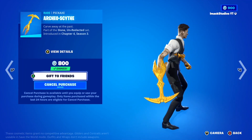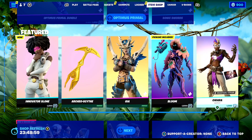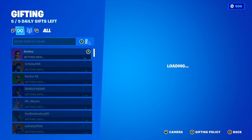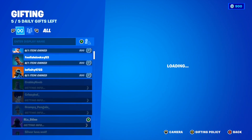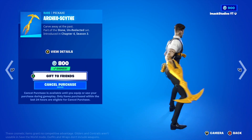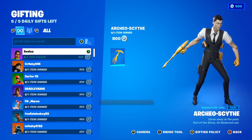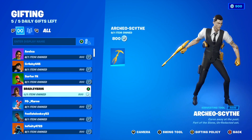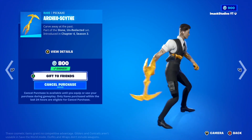The reason you clicked on this video is to find out how to get this pickaxe for completely free on your Fortnite account. The way to get the Archeo Scythe pickaxe for free is by me gifting it — I'm actually going to be gifting the brand new pickaxe for free to a bunch of my subscribers. If you'd like the chance to get this pickaxe for free, all you have to do is smash the like button, subscribe to the channel with post notifications turned on, and comment your Epic Games username down below in the comment section so I can add you and gift you the Archeo Scythe pickaxe for completely free.